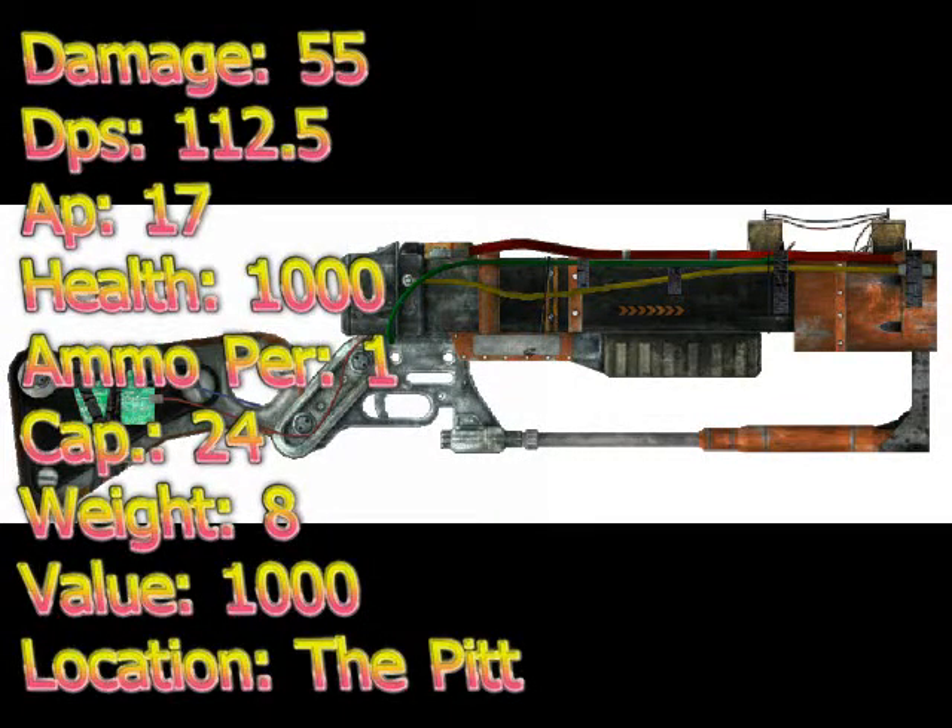Rolling into number 3 is the Metal Blaster with a damage of 55, a DPS of 112.5, an AP cost of 17, ammo per shot is 1, ammo capacity is 24, ammo used is Microfusion Cell, item weight 8, item value is 1000, item health is 1000. It can be repaired with the laser rifle and is found in The Pitt DLC, obtained by bringing Everett 50 steel ingots during the quest Mill Worker. This requires The Pitt DLC.